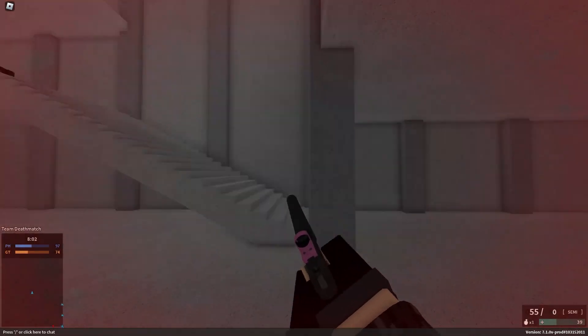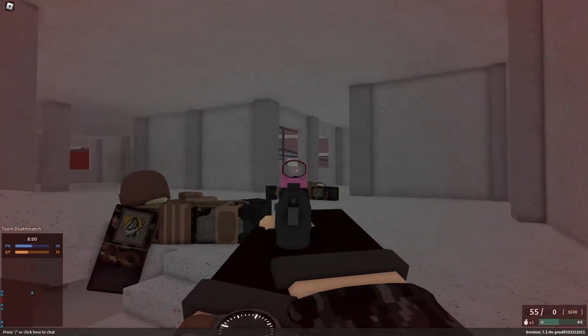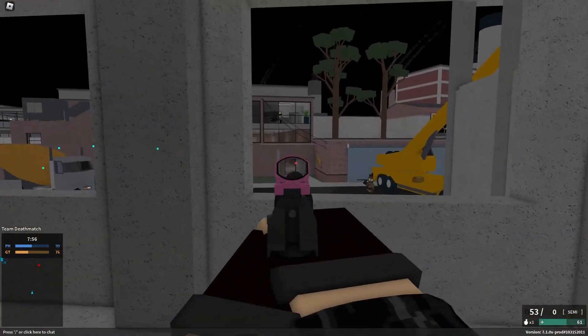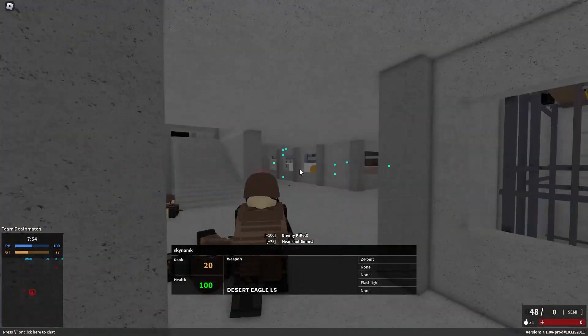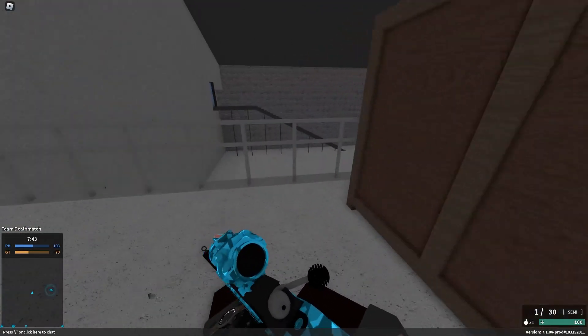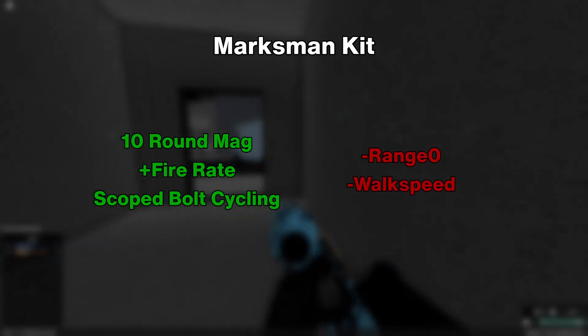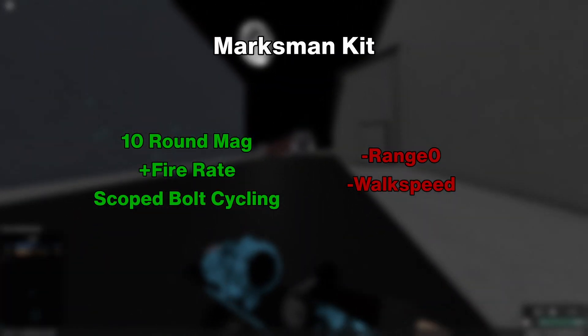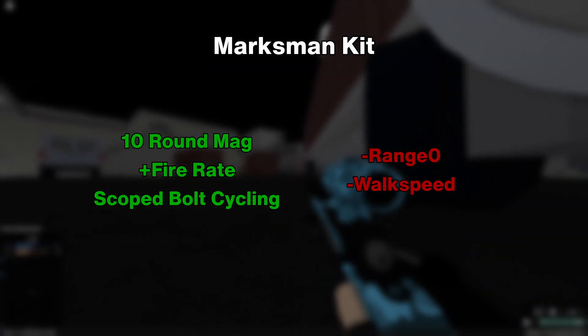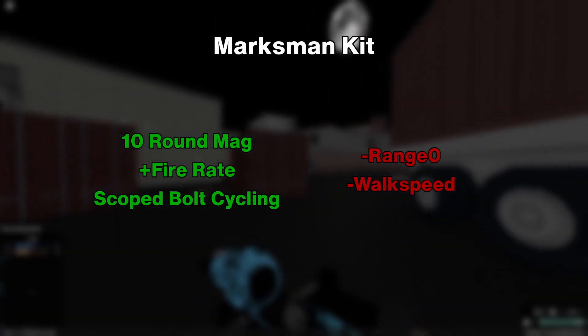Since we're talking about flanking and aggressive play, removing the stock is also an amazing option, since more walk speed is always welcome and the downsides basically don't exist on the FT300. Finally, it's time to talk about the Marksman Kit, unlocked at 2000 kills — the FT300 has a unique Marksman Kit that entirely redefines how the weapon works.